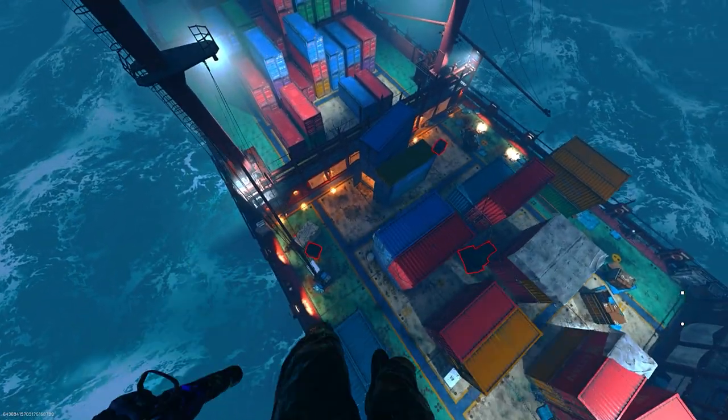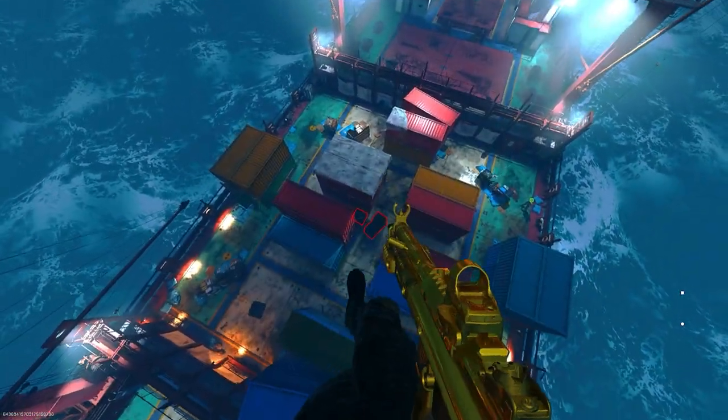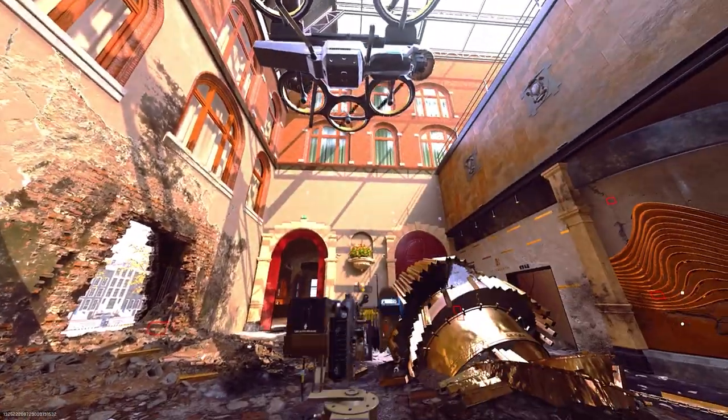Once you get on the barrier, get your friend to do the glitch again, then stand on the turret. Your friend can then fly you up and you can get on top of the sky barrier on shipment.